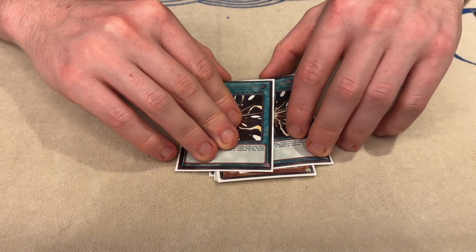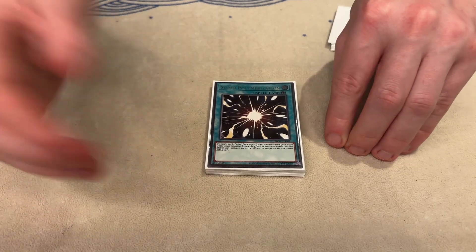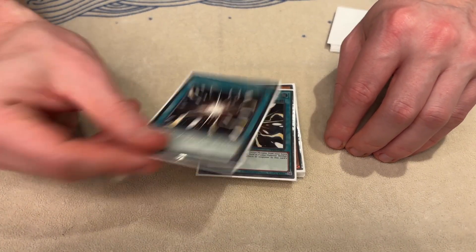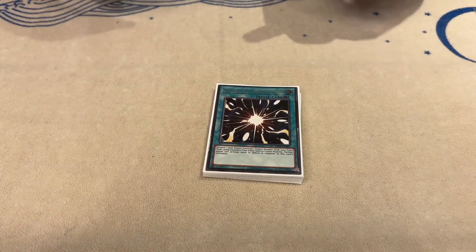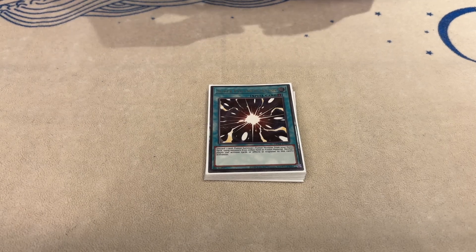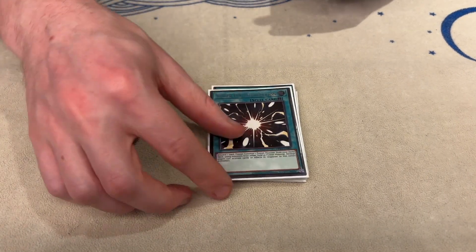I was playing against D.D. Hero and in standby they went Treeborn, then main phase they went Mali effect. And I was like, yeah — Super Poly, Mega Man out of Zero. That was good fun, he was not pleased with the situation. And the Ulti just makes it better — they can't respond to the Ulti.